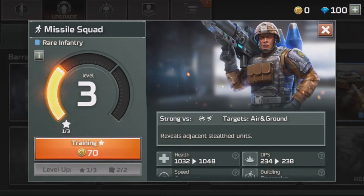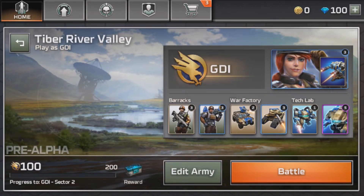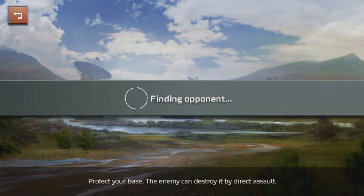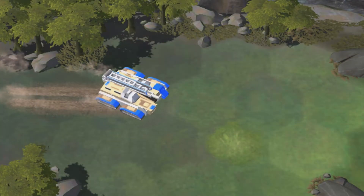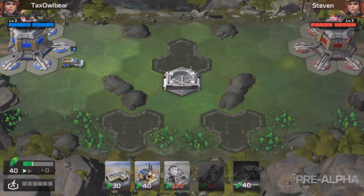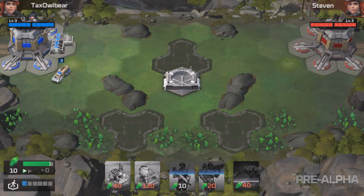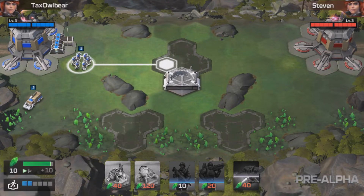Since we have 70 coins left, let's get those guys upgraded. They have a thousand health — that's a lot more than I thought, but then again they are rare. In any case, let's find an opponent. Our opponent is Steven — my nemesis! Steven is slightly more advanced, he's got 140 rank points. Let's get our harvester for that extra money and take that position.